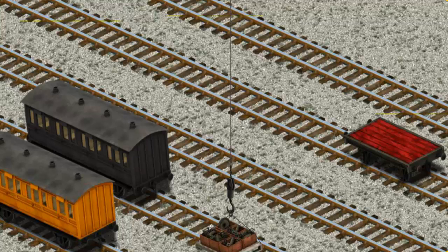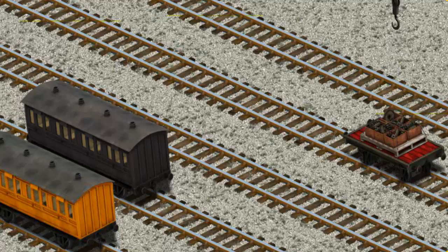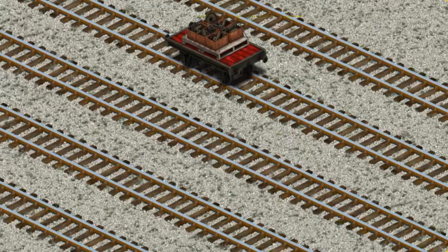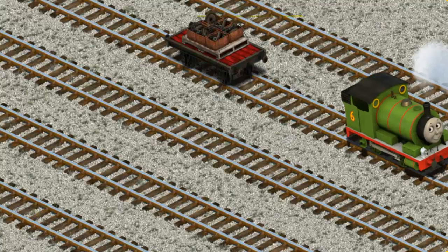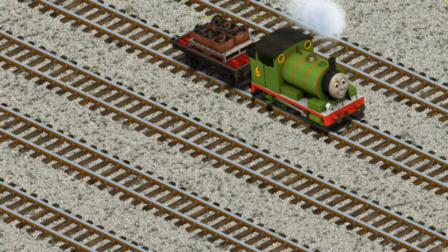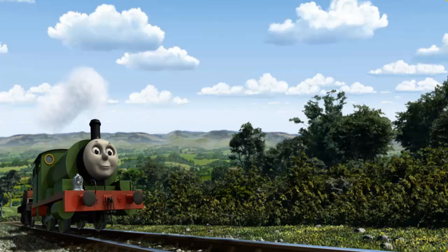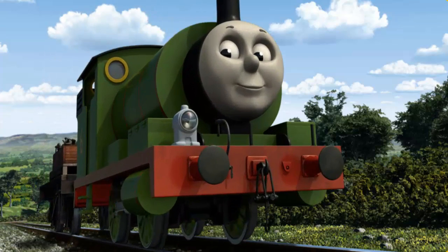Now the cargo must be loaded. Help Cranky find the red flatbed. You found it! Percy pumped his pistons and puffed out of the docks.